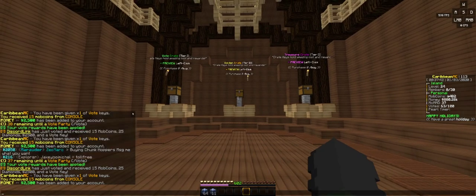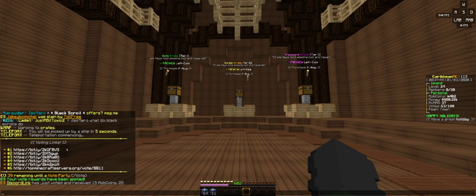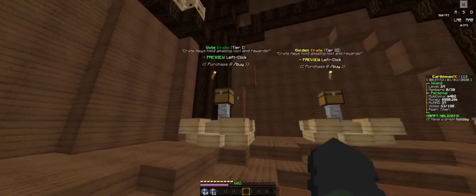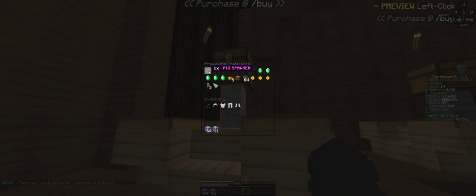Running over here at the warp crates — as you can see, there are six links that you can vote on and they give you each 2,500 coins, 15 mob coins, and a vote key. I'm not going to open up all the keys right now because I have a lot of vote keys. As you can see, I have seven of them, so I'm going to open up like three of them. Also I have one treasure key, which is pretty cool. Here are the things you can get from the crate keys: you can get a rank, keys, mob coins — which mob coins give you free stuff, I'll show you guys that later — hoppers, a kit, golden apples, a whole bunch of money, and a spawner.